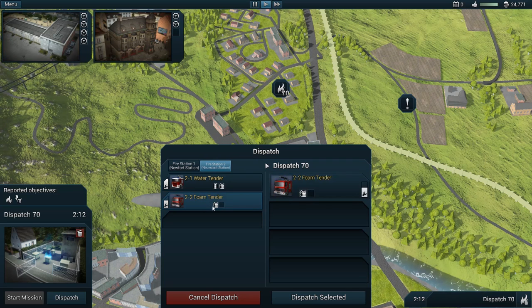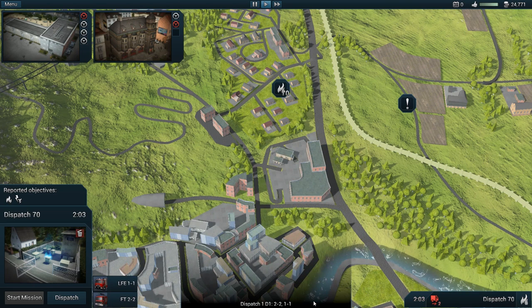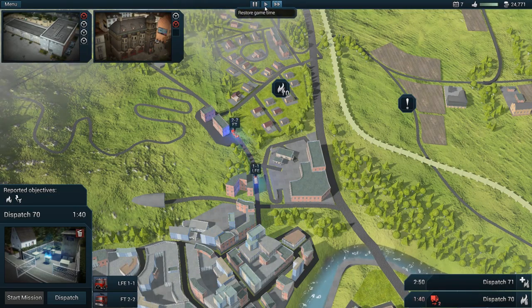Let's dispatch the foam tender and white fire — I think those two being dispatched should be good to handle this call. We'll find out when we get on scene how it's going to go down. Let's speed up time here.